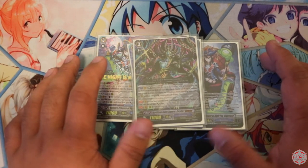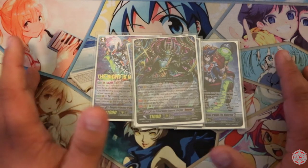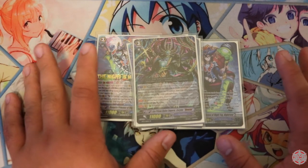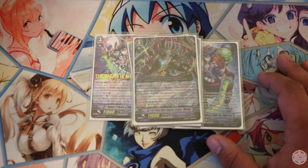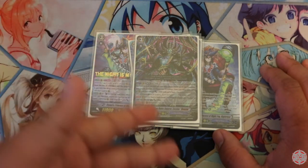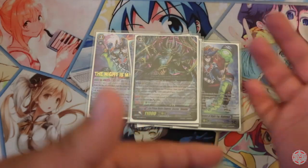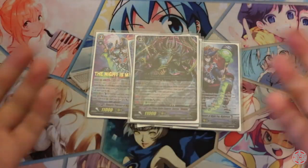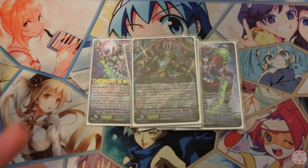Another thing is that the units you call with Kokaitis Reverse get plus 3k, so they get a 7k body. Assuming you're gonna call a grade 2, they're gonna be 12ks. Against a Grade 1, that's already a 10k shield, so you could do the math — your opponent's gonna run out of hand and eventually die if they're playing a one-rush deck, including Seven Seas.